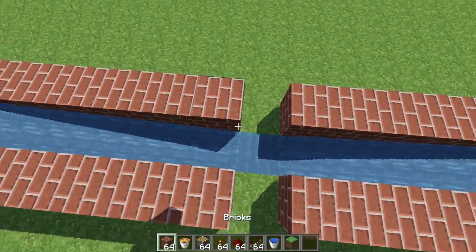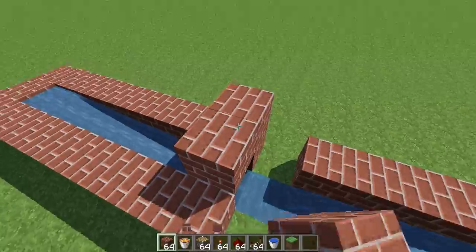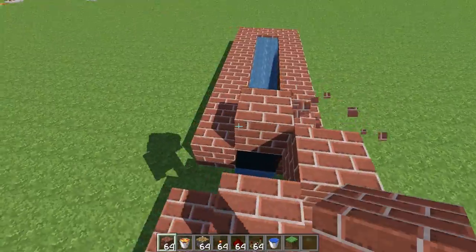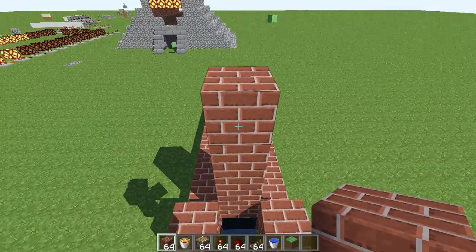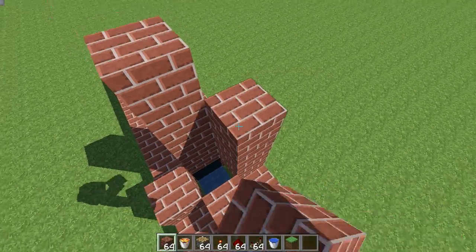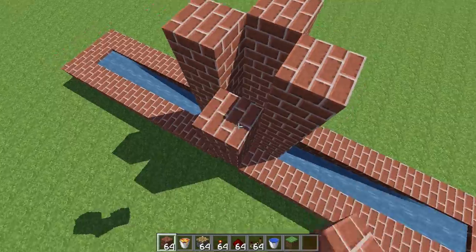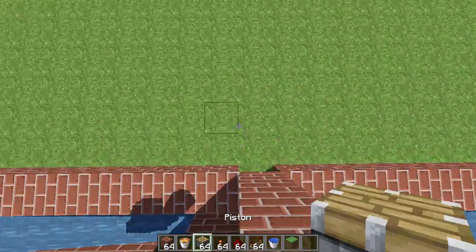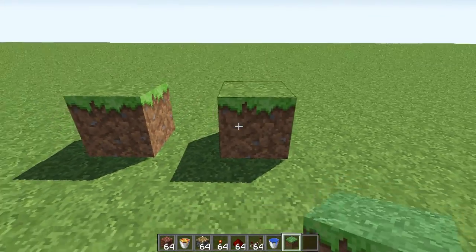Now what you have to do is come over here — put the block there, do the same from that side, and take this up about four blocks: one, two, three, four. Do the same on each side — one, two, three, four — and don't place the lava yet.